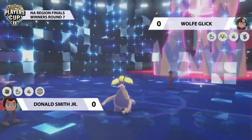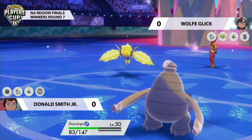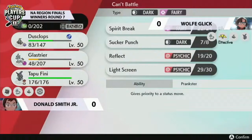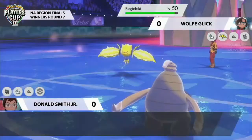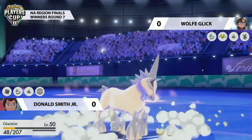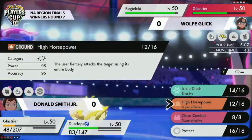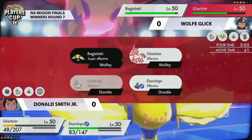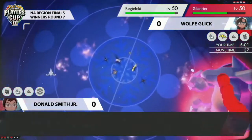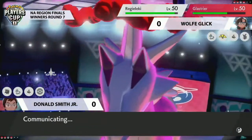Trick Room is now in effect — Glastrier on Wolf's side is going to be very happy with that. You do wonder if we'll see Haze again on this Dusclops, something that could disrupt Wolf's Glastrier. It comes down to what Donald brings in to make the most of this Trick Room, and it is going to be his Glastrier. The problem is it can do some damage to Wolf's opposing Glastrier, but its HP is so low it's going to get knocked out if it takes a single attack from either Regieleki or Glastrier.